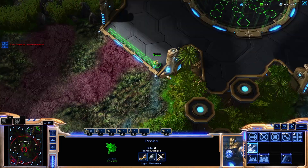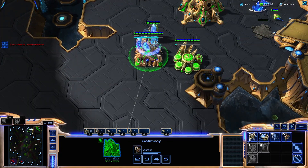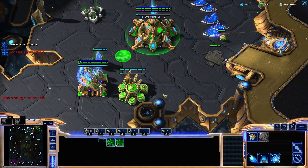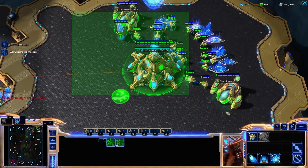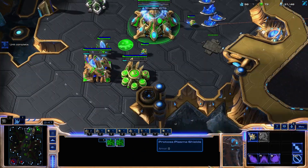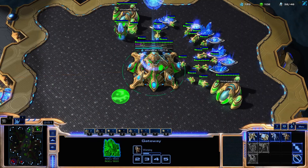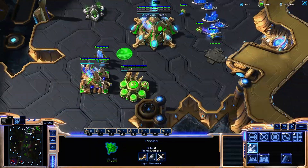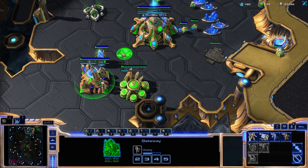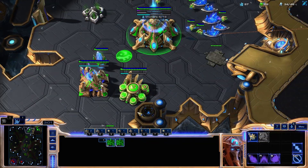You'll see the Cyber spinning when Warpgate research starts. If you see the Adept pop out, you can send your Overlord straight into their base — you can even go before that if you're willing to sacrifice it. Another common thing with this build is they can Chrono the second Adept instead of probes, so if you see that, you're going to want to make more Lings.